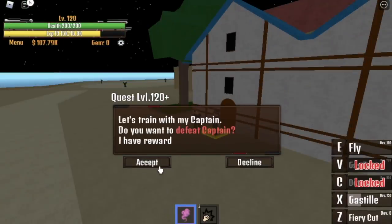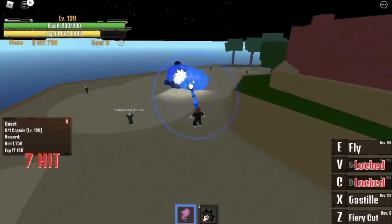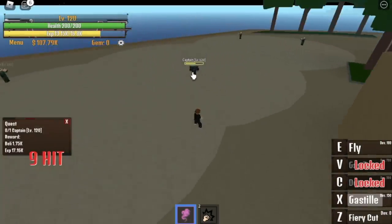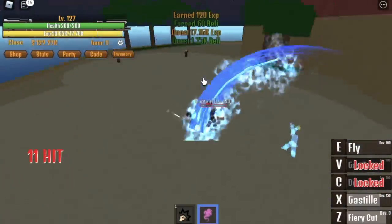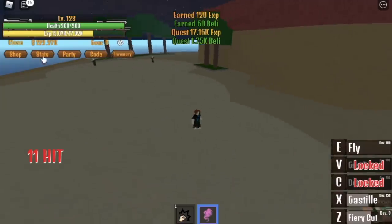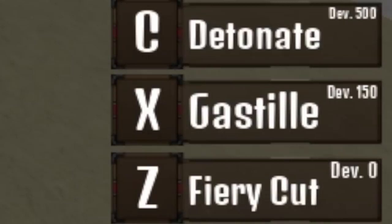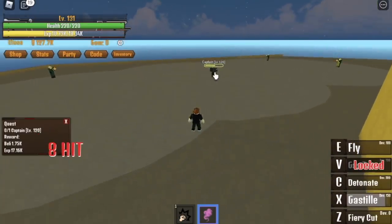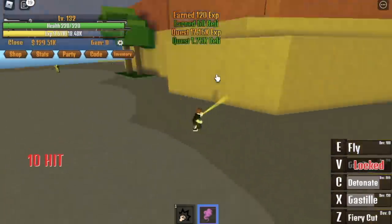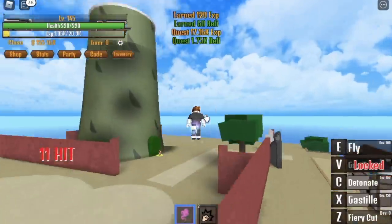When you reach level 120, you can start defeating the captain. You can defeat it with about 3 skills or a burst of skills, as long as you put your stats in the power fruit. When you reach level 128, we can now unlock the third skill, the Detonate. I've allotted 4 to 12 stat points on defense. The Detonate is another long range skill with high damage, and when you're in fly mode the damage is even higher.